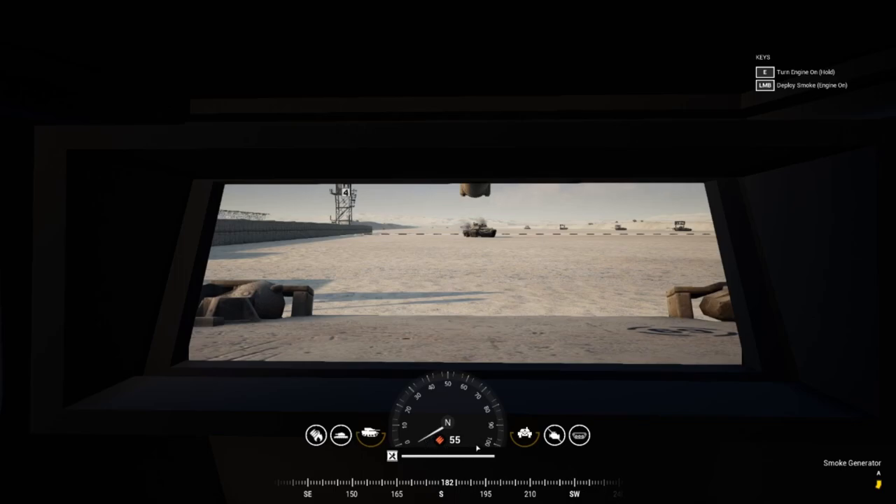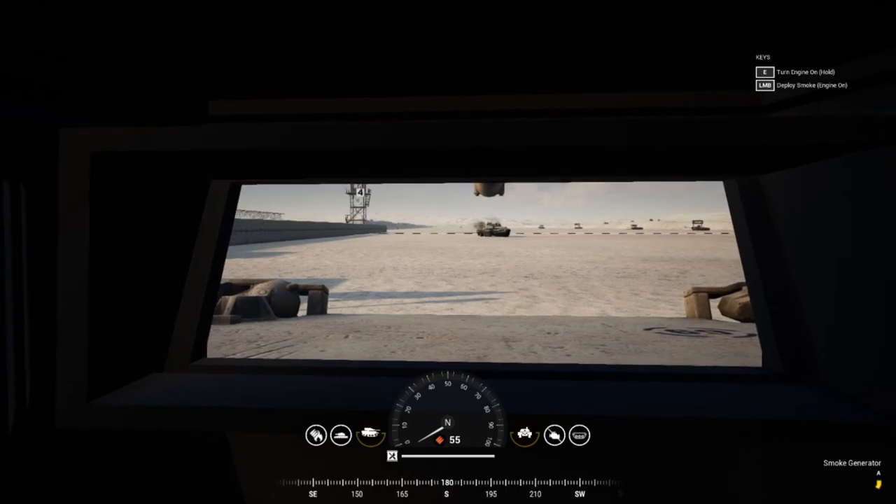Last on the HUD is your ammo count. As you fill up you'll see the number go down; as your gunner shoots, the number goes up indicating you need more ammo. Next let's go over what to do if your vehicle is tracked, and then why the driver's seat is just as important as the main gun seat.